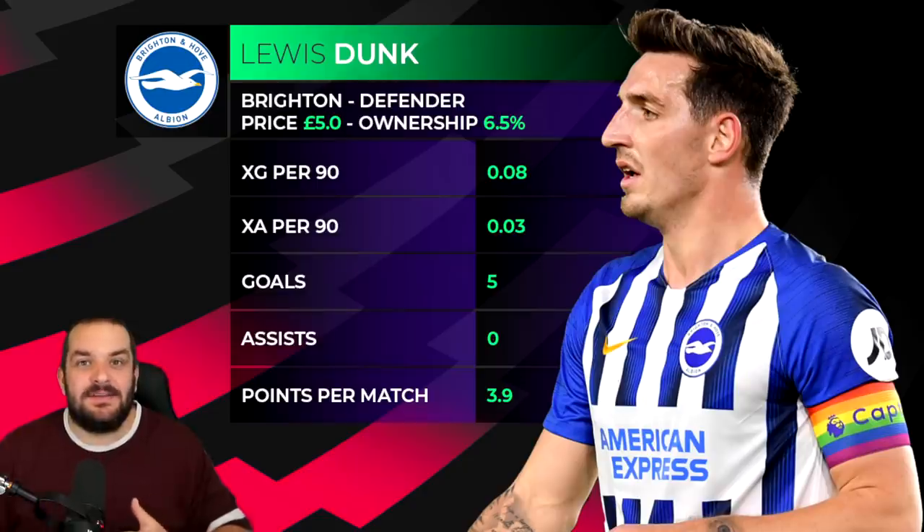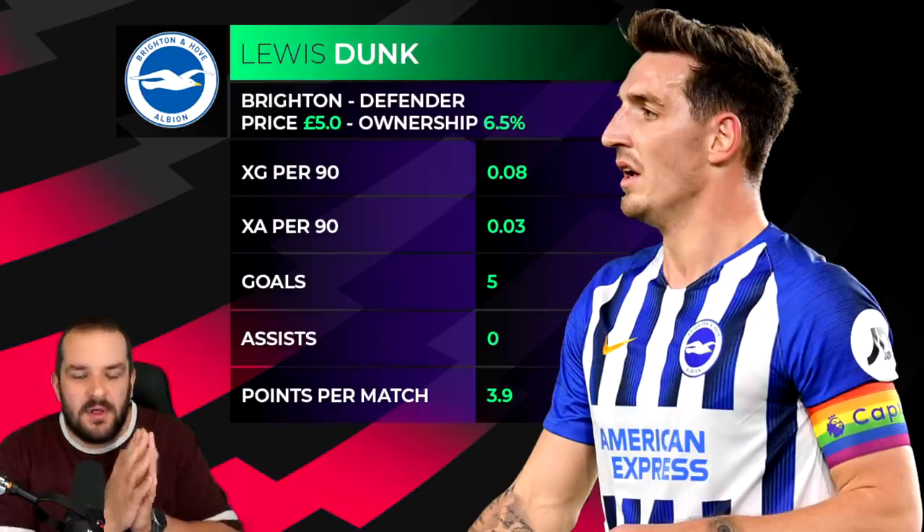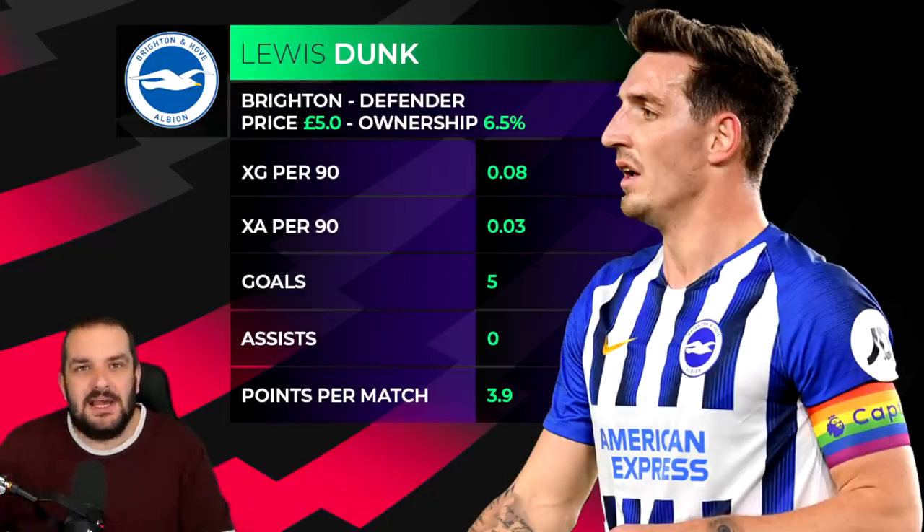I'm going to back Brighton to get some clean sheets and capitalize on their great underlying stats. Their expected goals conceded were brilliant last year, even if it often felt like they'd make a mistake and concede. One thing I like about Dunk is his goal threat is actually pretty decent — he scored five goals last year. We're all looking at getting Lamptey in the team, maybe Veltman if he's not fit. Lewis Dunk costs a little bit extra but you know what you're getting: he plays every week, rarely gets injured, and has a decent goal threat too. In midfield I'm not sure Trossard or Gross will start week in, week out, and striker-wise I can't back Welbeck or Maupay, so it has to be Dunk.